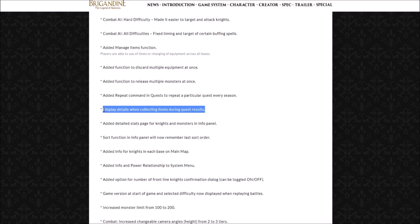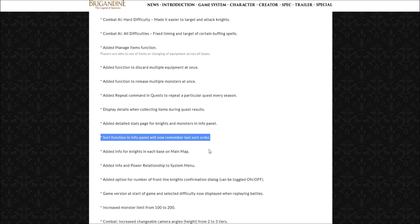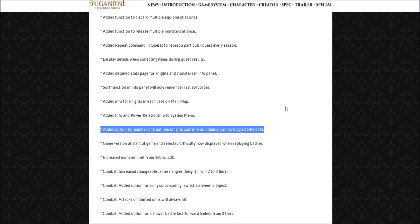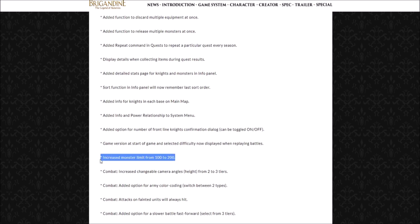They are now displaying details when collecting items during quest results. They have also added a detailed stats page for knights and monsters in the info panel. The sort function in the info panel will now remember the last sort order. Added info for knights in each base on the main map, and added info and power relationship to the system menu. They added an option for number of front-line knights confirmation dialogue which can be toggled on or off. Game version and selected difficulty are now displayed when playing battles. They have increased the monster limit from 100 to a whopping 200.